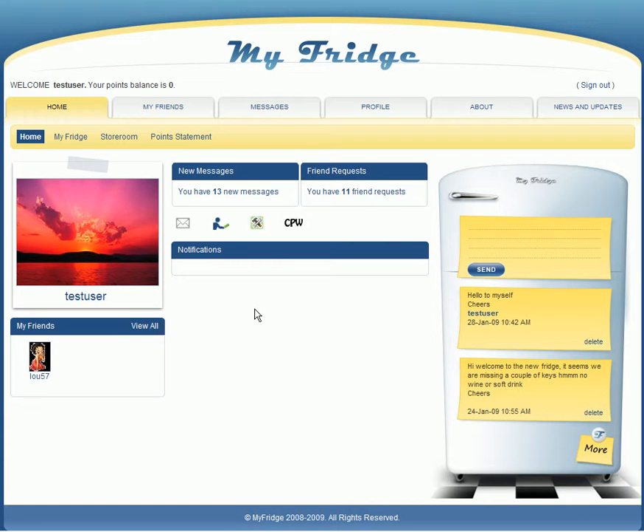Once you've signed in, you'll be taken to your default homepage, which is basically your control panel. You can see whether you have any new messages, whether anyone's wanting you to be their friend, and any notifications from the fridge game, which is the core of the system. Here you can see some fridge notes.